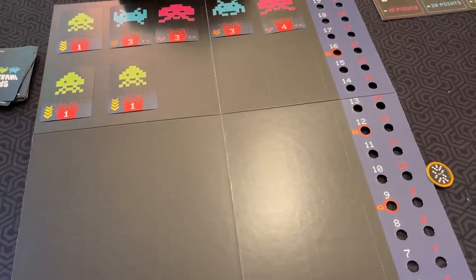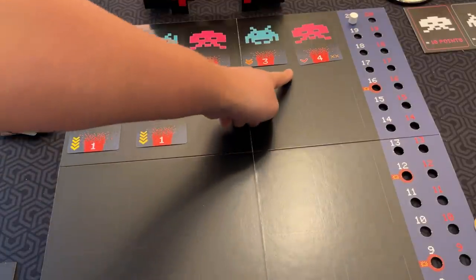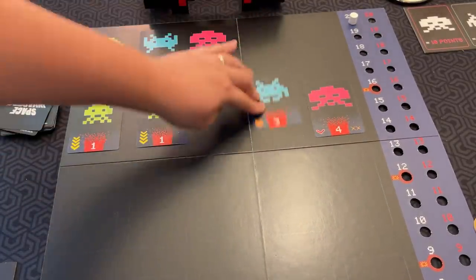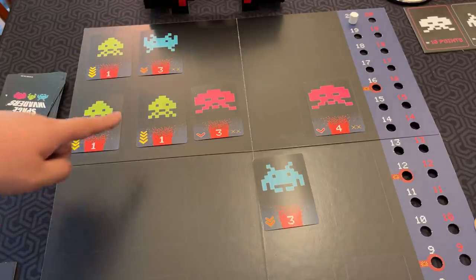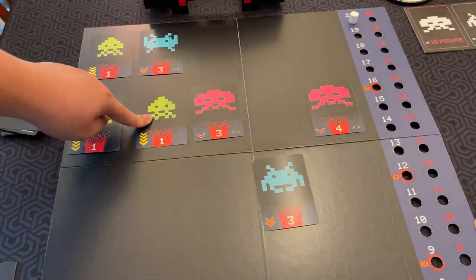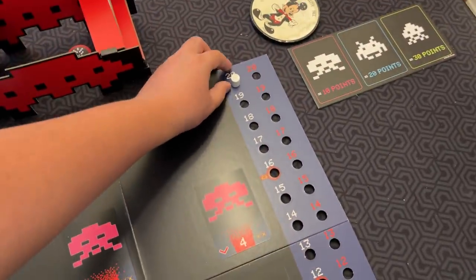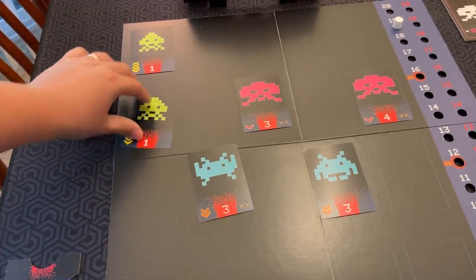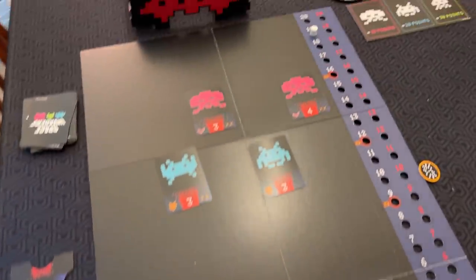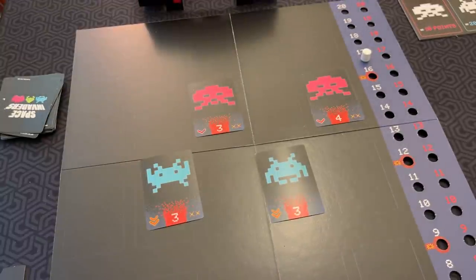Once everyone has taken their shots, then it's time for the invaders to advance. Starting with the rightmost column, they all move - this means they move one space, two spaces for this guy. You always go right to left. Invaders that are closer just go forward until blocked by another invader, meaning they'll hit the planet and deal damage. The numbers on the cards tell you how much damage they do to the planet. Then you take these and they get shuffled back into the deck - they will reappear later.